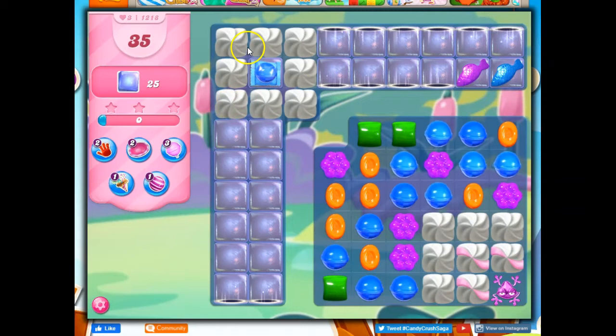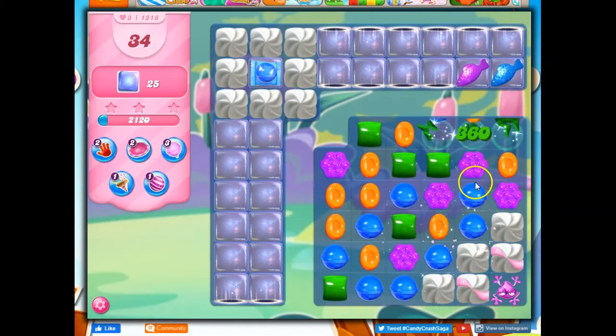I've got this frosting on the board — not a problem — but I want to be able to get to this frog. The good thing is, I can make a wrapped candy right away.